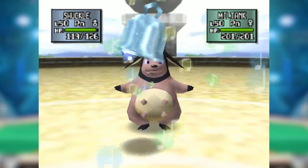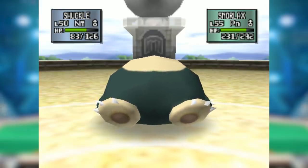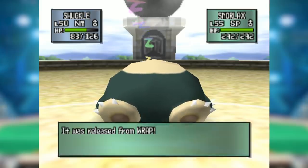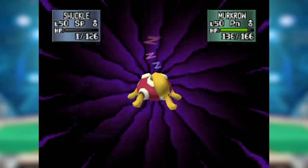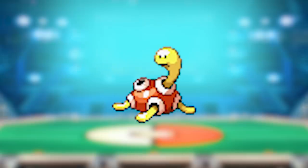It also loses to Rest Talk — very common in Gen 2 — Heal Bell, and setup moves if it wasn't running Encore, and even then it had to predict with Encore because it was so slow. Oh hey, what ran Rest and a setup move and was the best Pokémon in Gen 2? Yeah, Struggle's not getting through that. And Seismic Toss and Night Shade bodied it too.